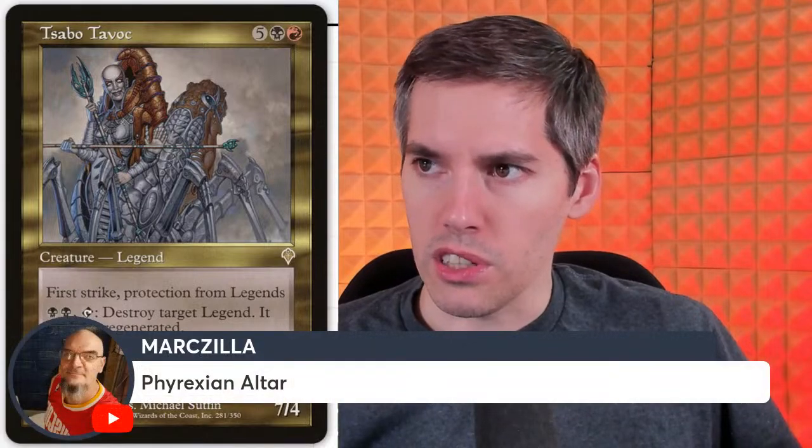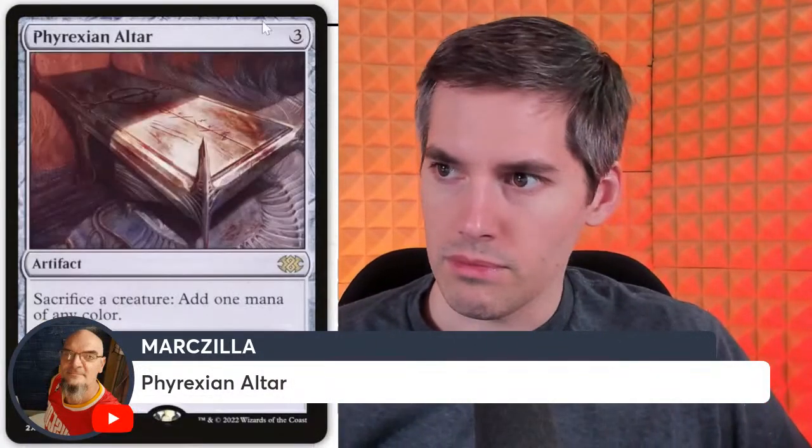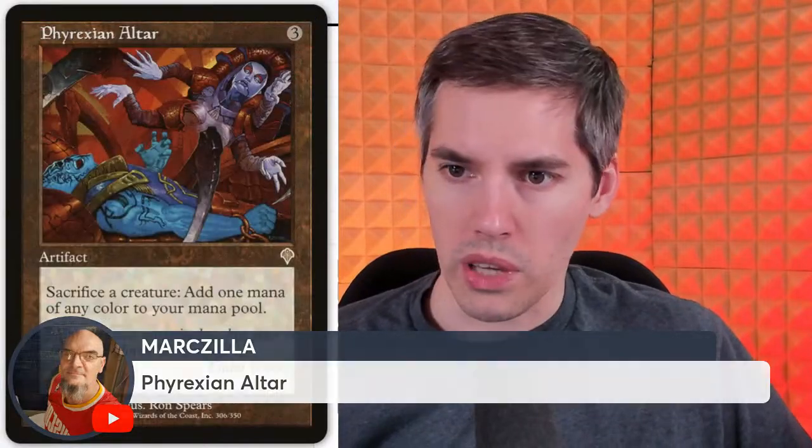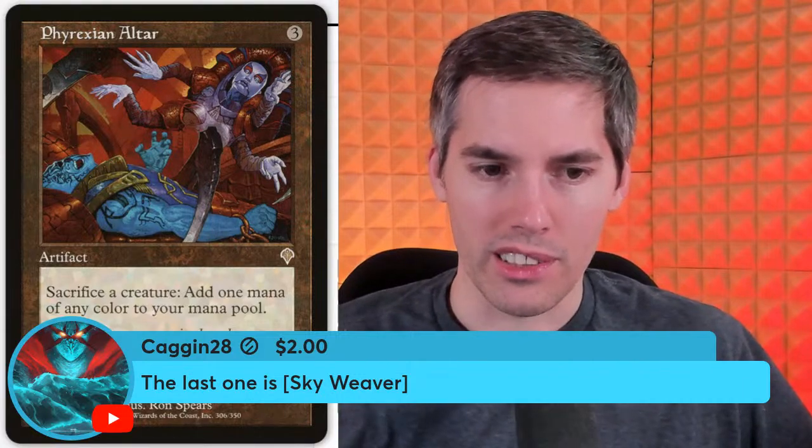Markzilla with Phyrexian Altar — this also came from Invasion. Three mana: sacrifice a creature, add one mana of any color to your mana pool. Billions of decks play this card. And the last one is Skyweaver.